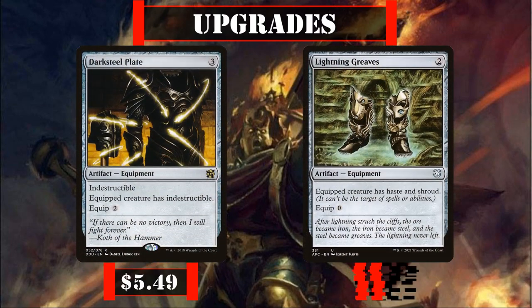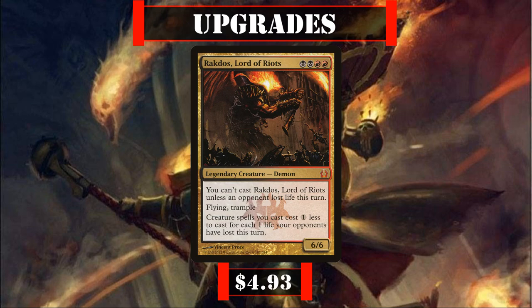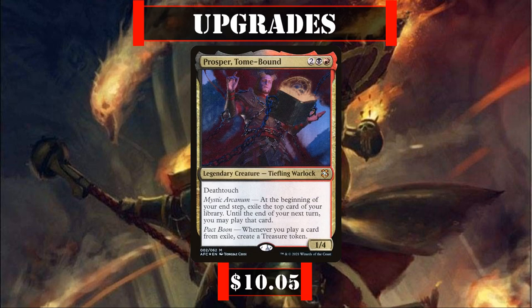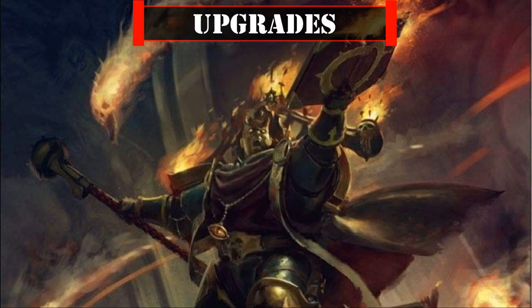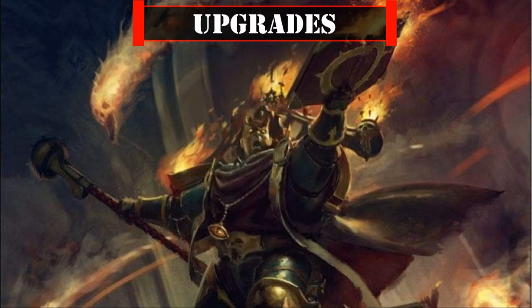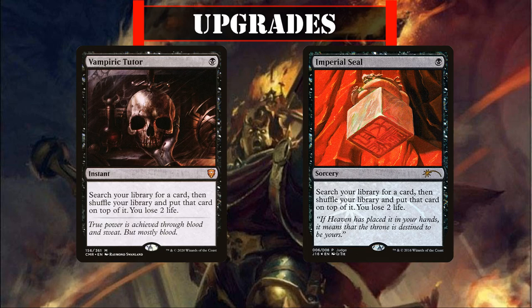For further upgrades, Darksteel Plate and Lightning Greaves both serve as additional ways to keep Abaddon alive to continue cascading our spells. Rakdos Lord of Riots is a powerful damage payoff that reduces the cost of all our creatures as we deal damage and is also a massive evasive trampling beatstick. Twilight Prophet provides passive draw and AoE drain that takes advantage of our build's high volume of high-CMC spells. Prosper Tome-Bound is a decent source of draw and a powerful cascade payoff creating treasures, and Naheb the Eternal generates an insane amount of red mana on our main phase once our AoE burn sources are set up. Finally, Vampiric Tutor and Imperial Seal are superb additions, allowing us to perfectly set up our next draw or spell to cascade into — with Imperial Seal's recent reprint reducing its price from $600 down to $80.